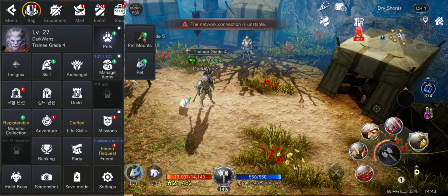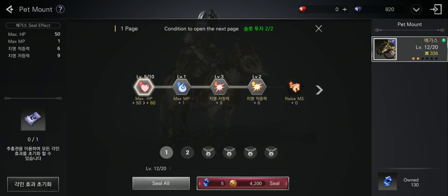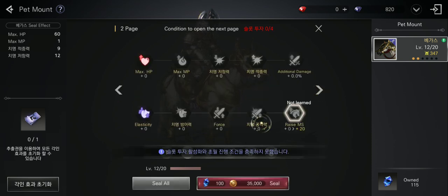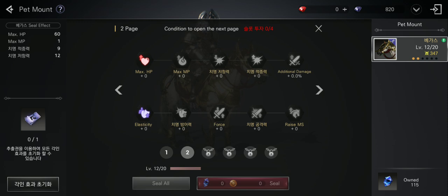Let's talk about pets. You have two types: normal pets and mounts. Mounts will help you travel faster and can also give you extra stats like max HP. You use blue crystals and some gold to level up the mounts. You can level up multiple ones and unlock new more powerful mounts later on. Mounts have different tiers and can give you more power. You can also reset the points you invest and get back the gems you put into these skills.